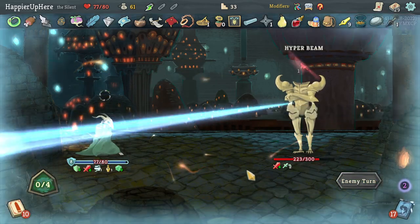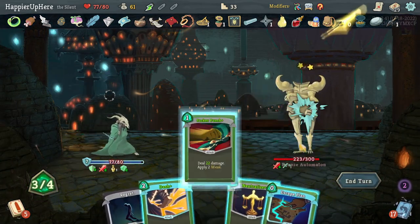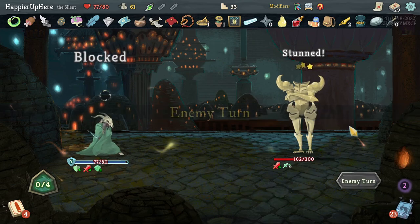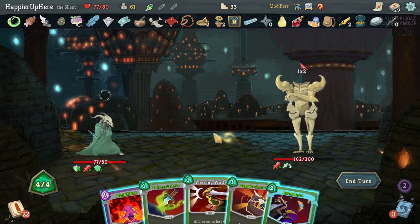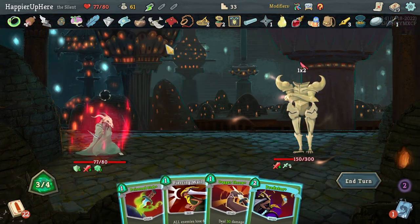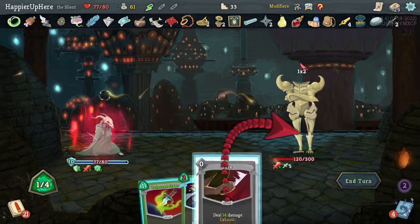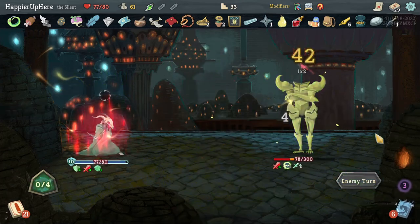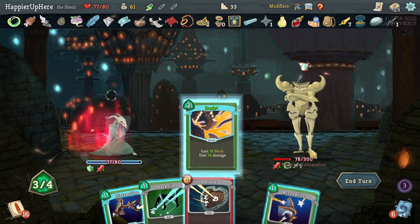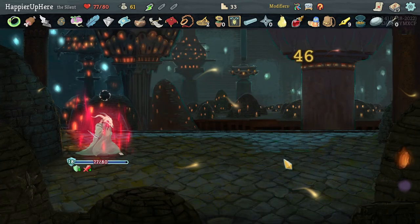Sucker Punch, Neutralize for even more weakness turns, then Eviscerate. Last turn of Tangibility — I need to fully defend. I was worried I'd forgotten about needing block. It's a shame I wasn't able to play Predator. Let's play Dash, see what Acrobatics gives me — two attacks, and that's enough to kill. Perfect this one, thanks to the Wraith Form! Got a second Wraith Form as a reward. Corpse Explosion and Nightmare as options — I already have Overkill, so let's take the max HP instead.